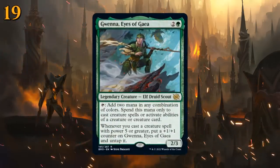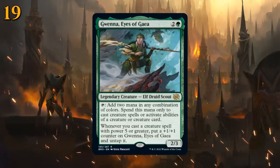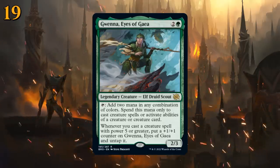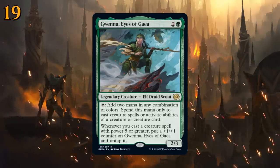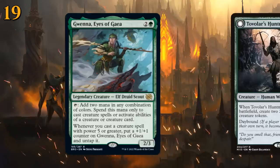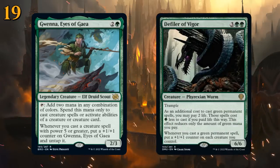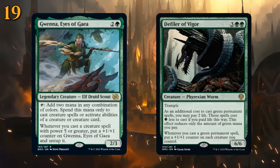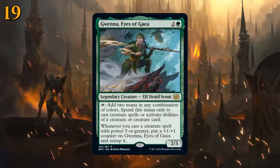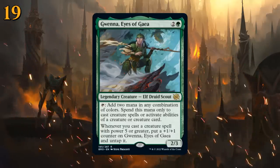At number 19 there's Gwenna, Eyes of Gaea, a three-mana 2/3 legendary elf druid scout that can tap to add two mana in any combination of colors, spent only to cast creature spells or activate creature abilities. Whenever you cast a creature spell with power five or greater, put a +1/+1 counter on Gwenna and untap it. We can potentially cast a six-mana creature as early as turn four — great with Tovolar's Huntmaster and Defiler of Vigor. The two mana in any color combination also enables five-color strategies.